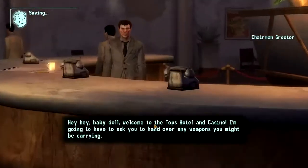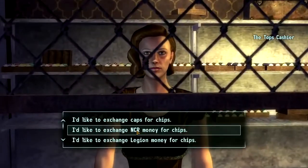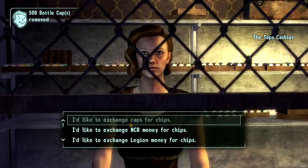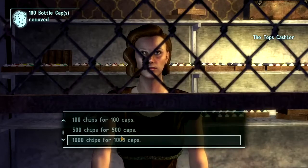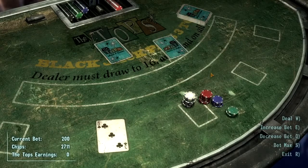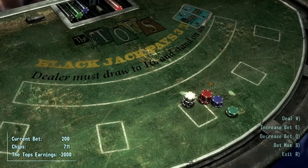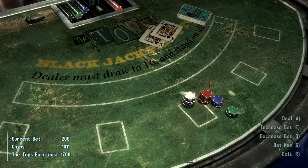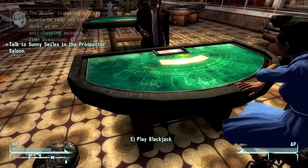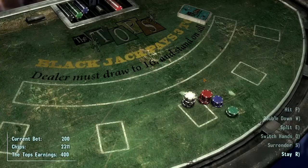So I went to the Tops and noticed that if you have no weapons, you can tell the receptionist that you aren't carrying any weapons — I never knew that was an option. There are 3 games you can play: Blackjack, Roulette, and Slots. From my experience playing Blackjack every day at lunch in 7th grade, Blackjack is the only game that has some skill involved. Knowing when you should stand or take another card — the problem is that with luck at 1, strategy and skill pretty much go out the window.